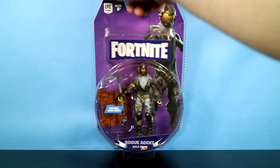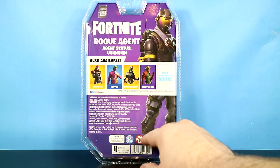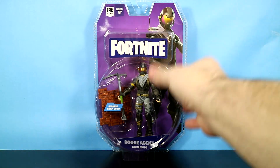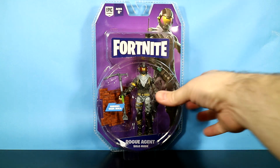Let's flip him around here real quick. On the back it says 'Agent status is unknown,' and there's the cross-sell and a whole bunch of stuff. Let's get him opened up because I'm really anxious to open this one — I've been waiting for this one for a while.